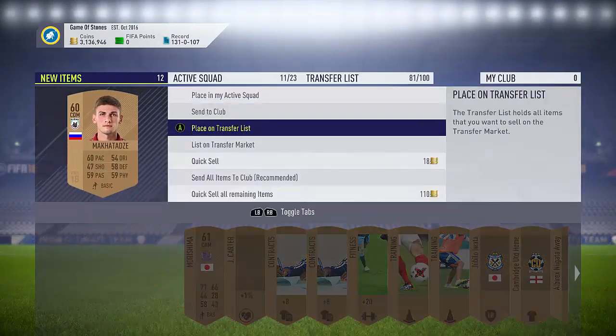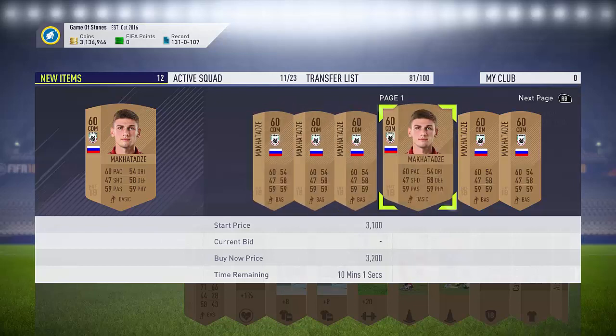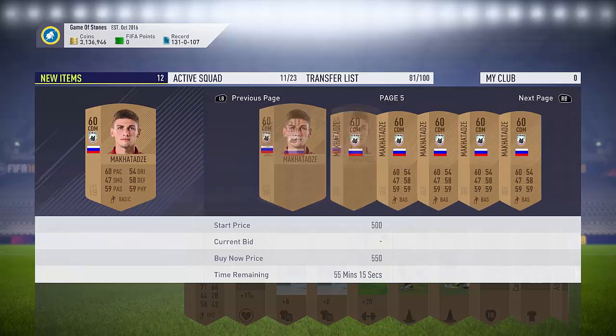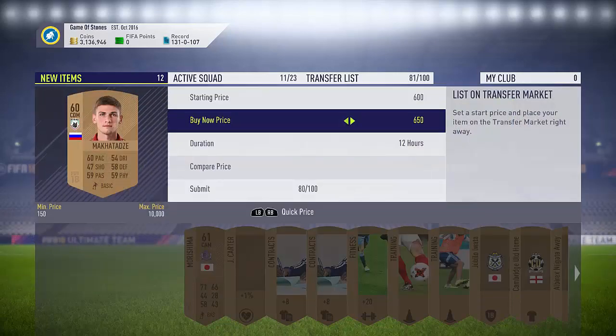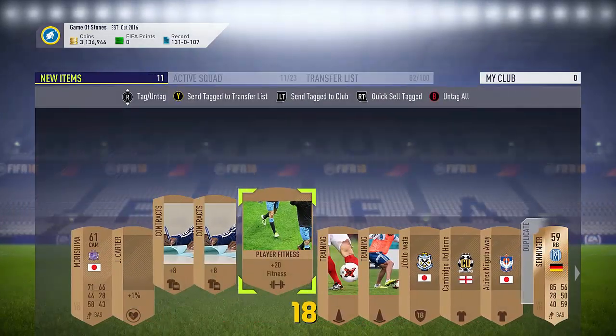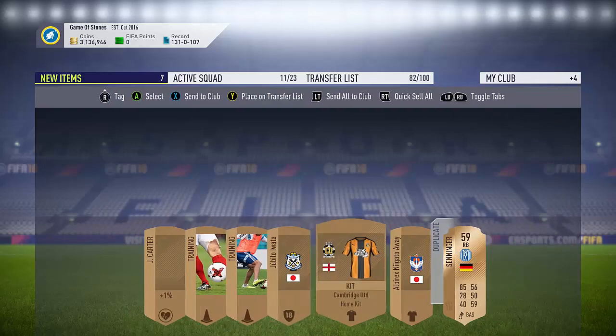We get some Japanese guy as well. But you see here this Russian league guy - that's a great start. We're going to probably sell him on for about 500 at least. 700 there, 550. I'm going to list him up for 550 overnight. That's profit on that pack. You can also sell all those on. That Japanese guy we'll store in the club because he won't go for anything.